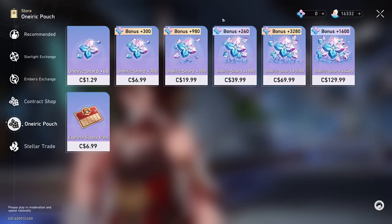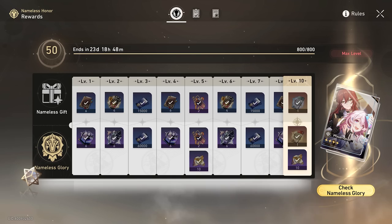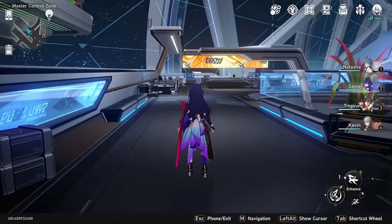First things first, let's take a look at my shop. I just want to show you guys how much money I've spent on the game to get the question out of the way. I've bought the most expensive pack, the $40 one, and then the $1 one, the express pass, and the nameless honor, which I've completely maxed out. So in total I've probably spent around $200 to $250 on the game so far. I would consider myself maybe a mini whale.